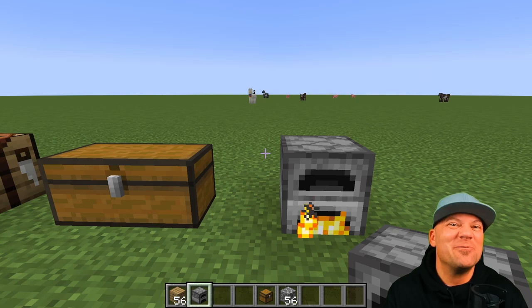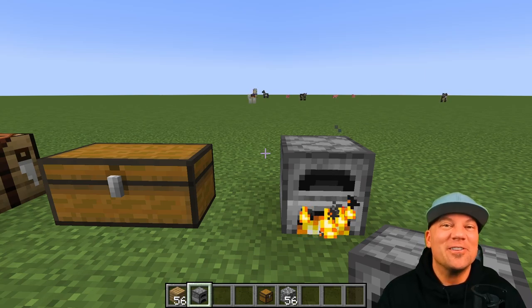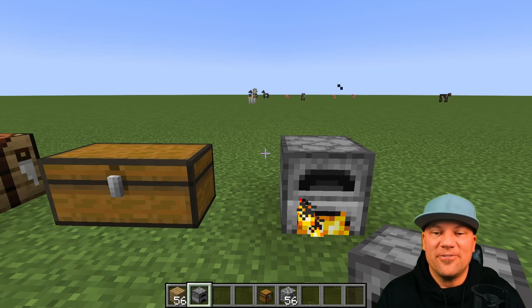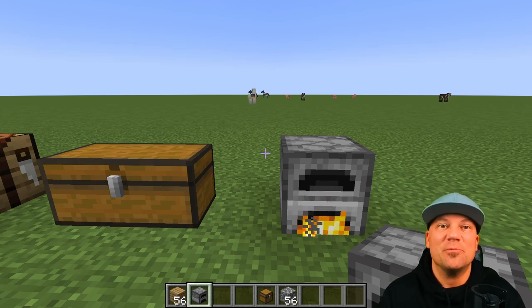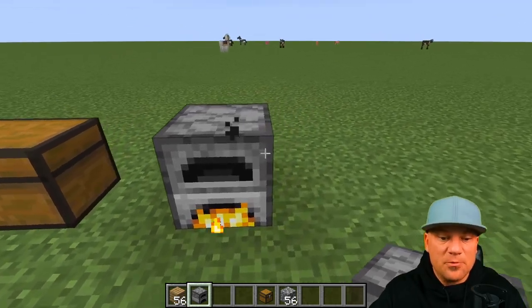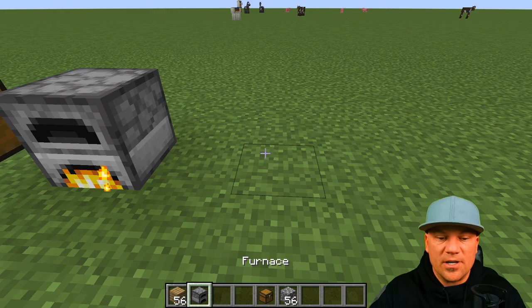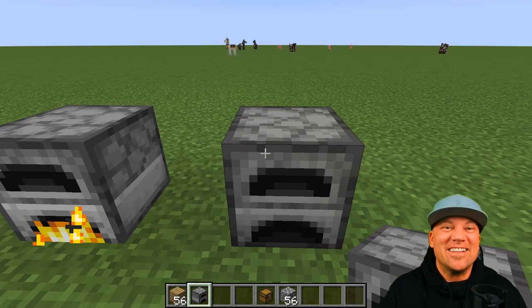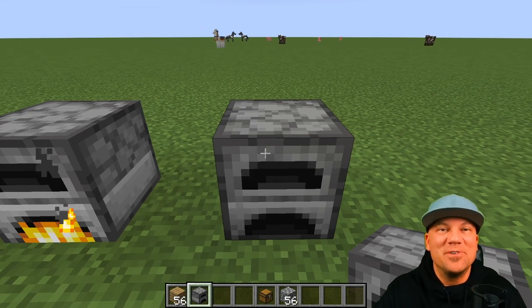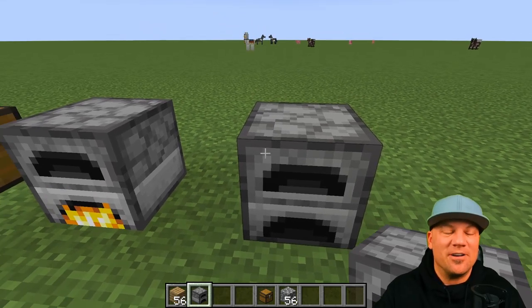Now I'm going to show you something that looks tricky but is really easy to build — an automated furnace. It will smelt and cook food all at one time, turning your furnace into a machine so you don't have to manually swap things in and out. To build it, you'll need a new furnace and three hoppers.